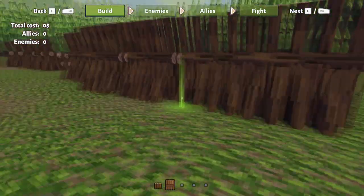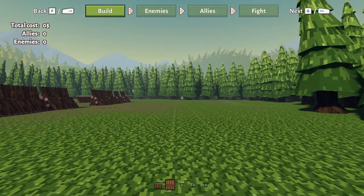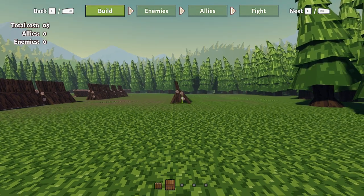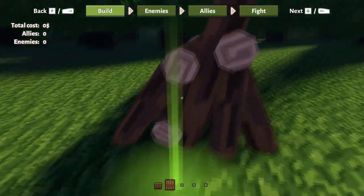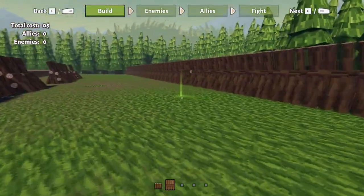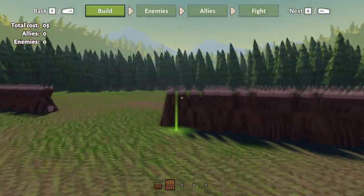Here the player can design their own battlefields. Currently you can just place down a couple of fences and barricades. But in the future I will add more building blocks and more ways to customize your map. I'm still working on a way to rotate these tiles, and you can leave me a comment about what keys on a keyboard or controller you would like to use.